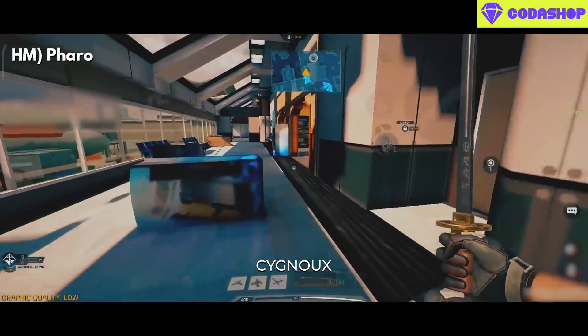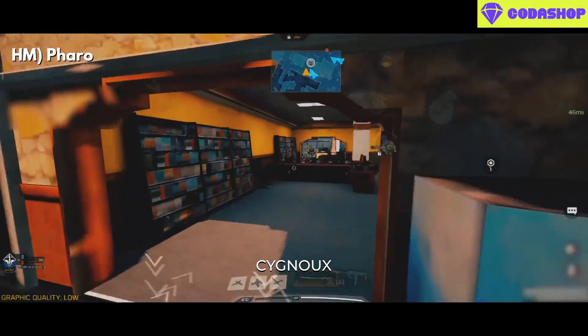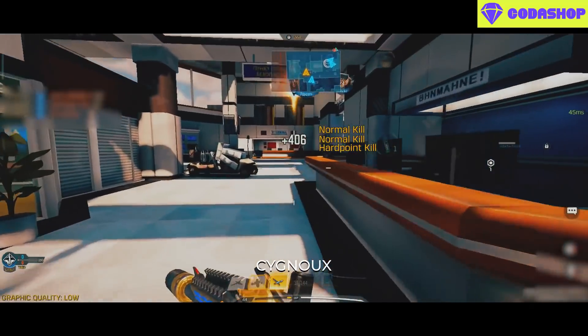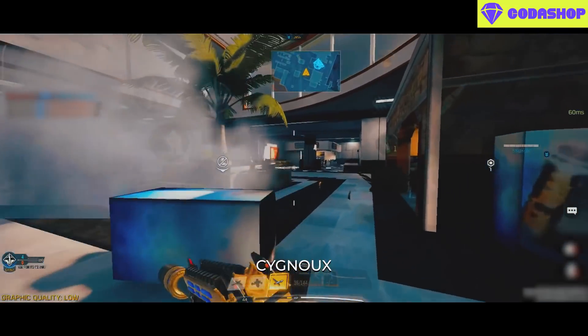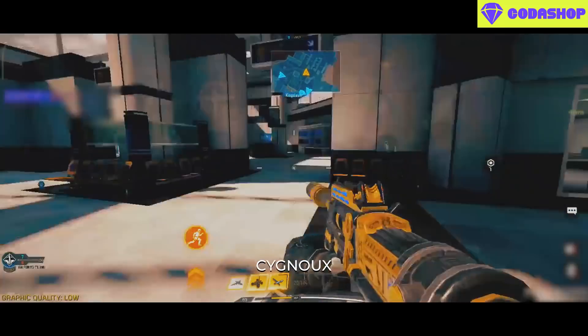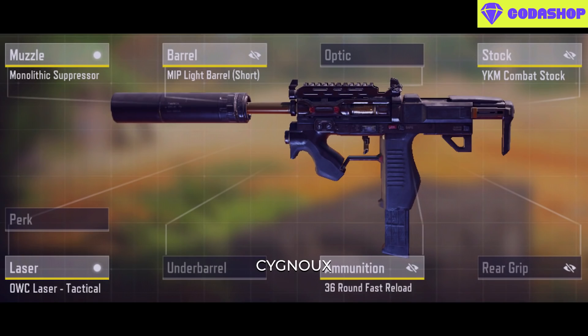Honorable mention: Faro. Faro has the fastest time to kill among all these weapons if we can land one burst, but due to the burst mechanism the performance is sometimes inconsistent, which is why people don't use it much. Use this build for playing aggressive and this one for maximizing the one-burst potential.